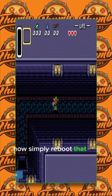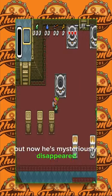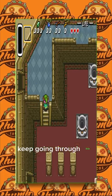Now simply reboot that file and kick it off again from the place where your uncle died, but now he's mysteriously disappeared. Proceed up through the castle, keep going through this door.